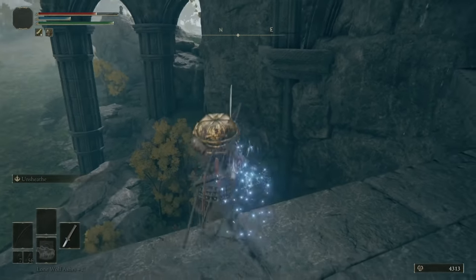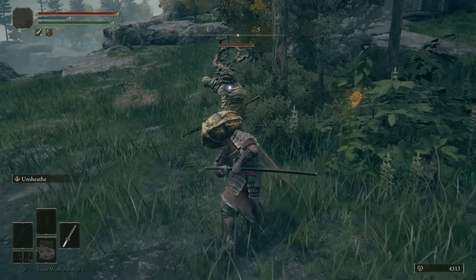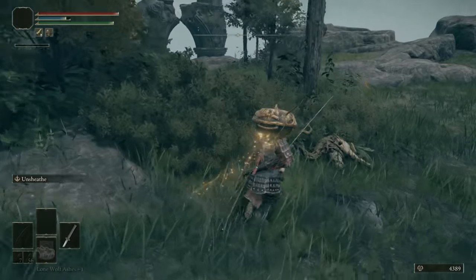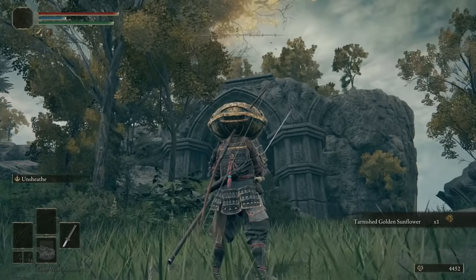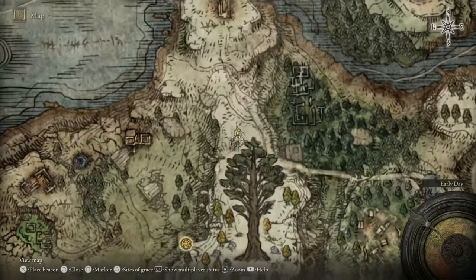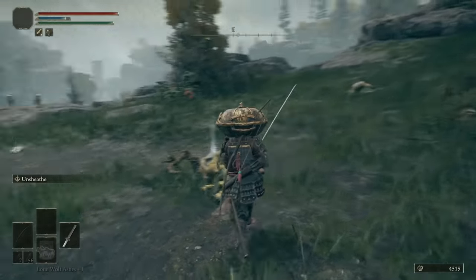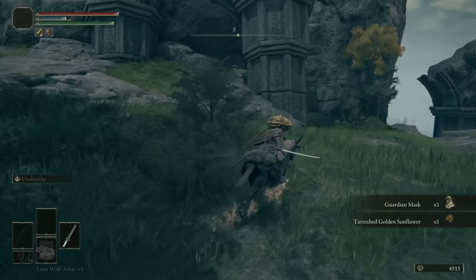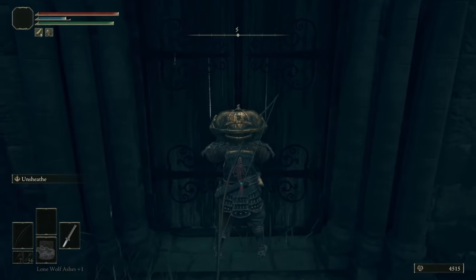Now we'll actually move on to tip number six. Head back up the mountain again towards the north of the earth tree. Now that you can see where I am on the map, I'm facing a couple of pillars against a rock face. What you want to do is run towards the right-hand side pillar and you'll see there's a secret hidden door behind the back of it. That is the tomb we're aiming for.